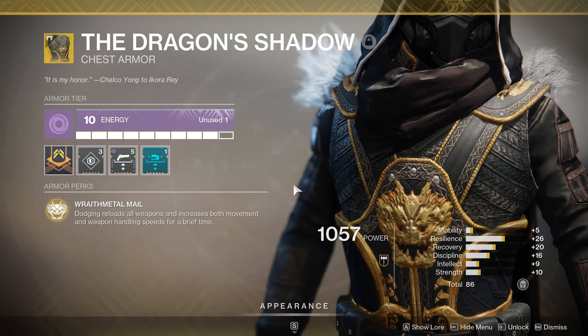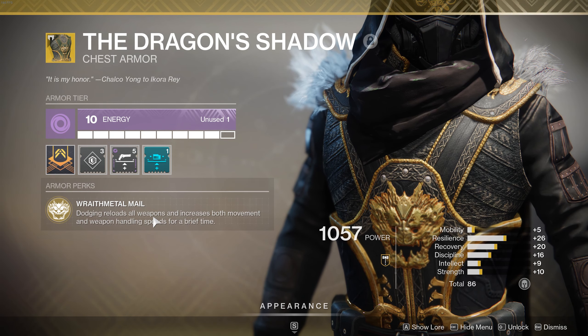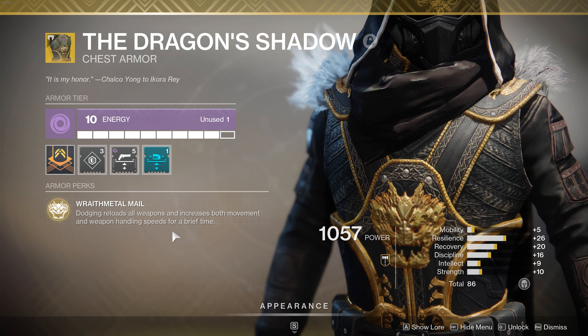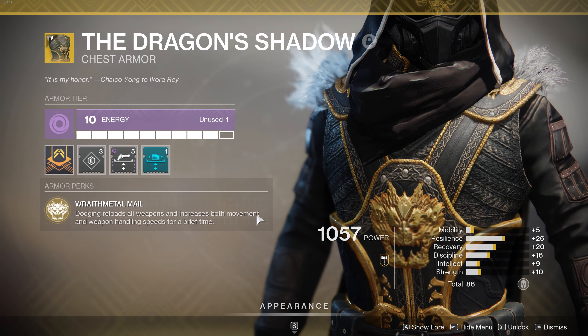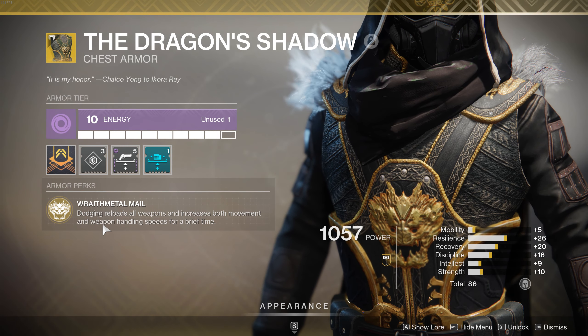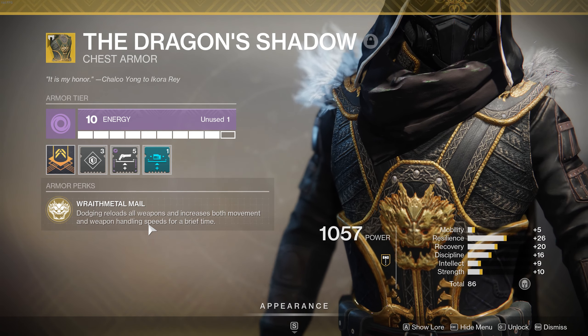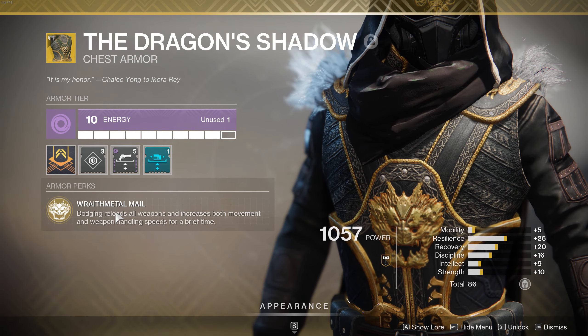So if we read Dragon's Shadow's perks, it says dodging reloads all weapons and increases both movement and weapon handling speeds for a brief time. I really want to hit on the increase in movement here, but just keep in mind that your weapon handling speeds are also increasing to essentially what Quick Draw would be like, and you're also reloading your weapons every time you dodge.